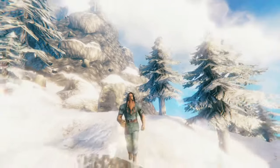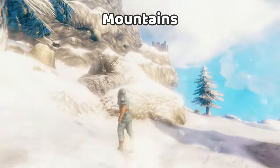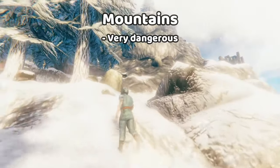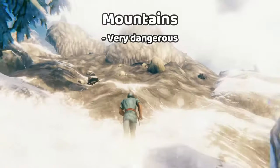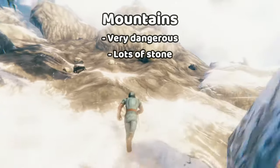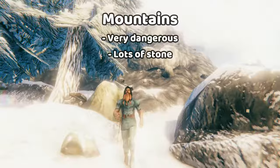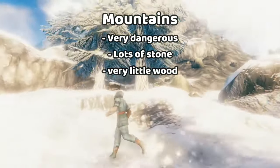The mountains is a very dangerous place to build because of all the elevations, the two-star wolves, and everything else the mountains throws at you. It can be quite dangerous here, and visibility gets pretty low in the snowstorms. One of the best things to build in the mountains is stuff out of stone, because there's lots and lots of stone in the mountains — you could argue it's the most abundant source of stone in Valheim. There's very little wood in the mountains though.